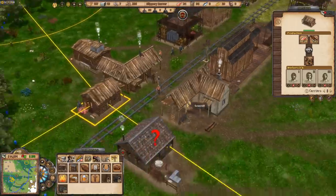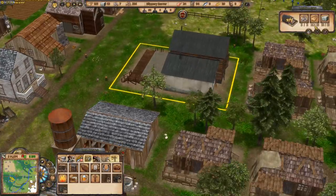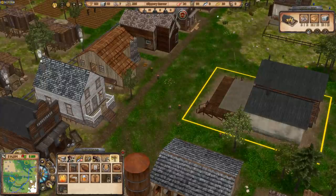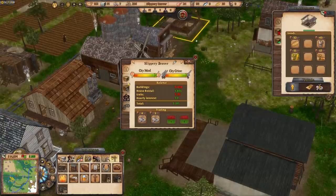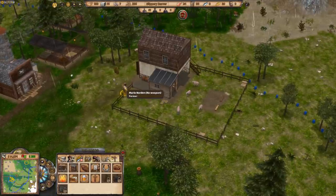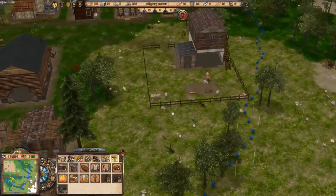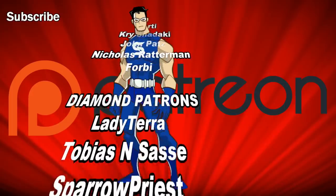We're going to leave it there for this episode — there's so much to do! I was really hoping to get the alcohol and coats done and get some settlers, but it'll happen at the beginning of next episode. We've got four sheep and I think that's our first bit of wool! All right guys, I'll catch you for the next episode — thanks for watching, hope you enjoyed it. Peace out!